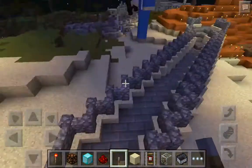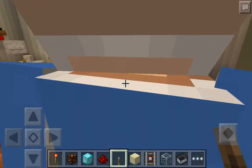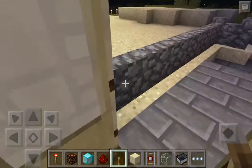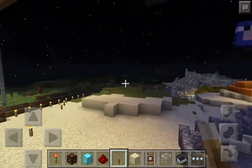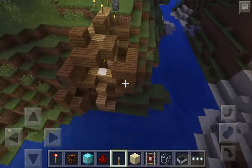Over here is what Sheep wants me to show you — she built this path and she's proud of herself. And in here is the chicken coop. Now I'm not going to give you a whole tour of Diamond Creeper's house, just the main parts.